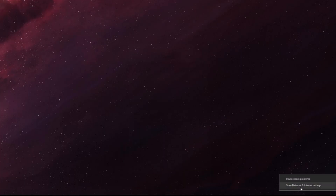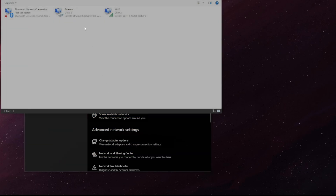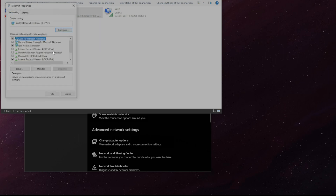Next, right-click on the network icon in your system tray, go to network settings, then click adapter options. Then right-click on your Ethernet or Wi-Fi adapter — depending on what you're using — go to properties, then click on TCP IPv4 and go to properties.